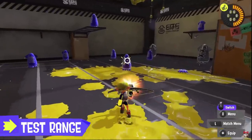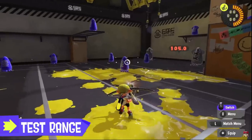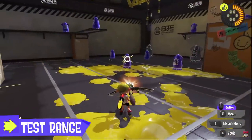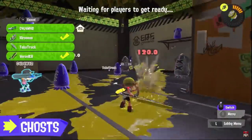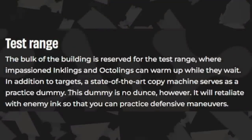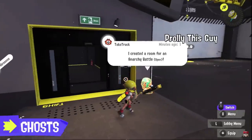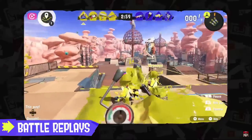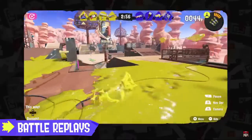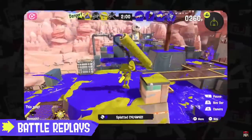Clam Blitz requires only eight clams to make a Power Clam, which is awesome — other than that it seems about the same. The testing range is so much better: the big dummies are back, the triple reticle of the Bow looks cool. However, the paint and damage on the Bow looks awful — that is pathetic. You can also be in the training room while waiting for a match, which is awesome. More importantly, you'll be able to do it with friends. The dummy says it's no dunce — it will retaliate with enemy ink so you can practice defensive maneuvers.